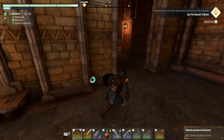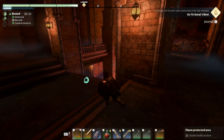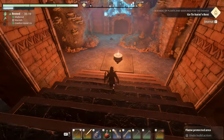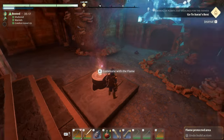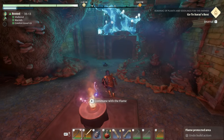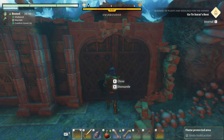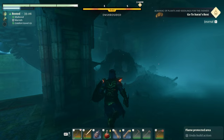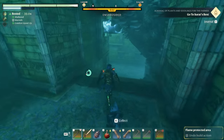Here we are at the temple. Our first goal is to take out the nearby enemies. I've already placed a flame altar here, which means I can spawn in right here. But before you can do that, you need to take out the enemies within this temple — that's your first goal. There are some enemies in here, and some beetles spawning from this little nest right here. Just take them out.